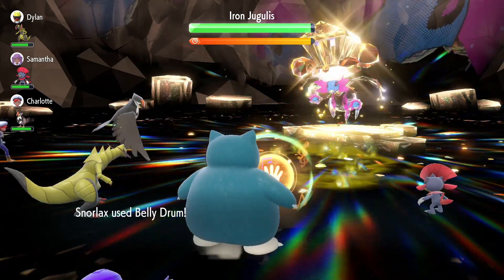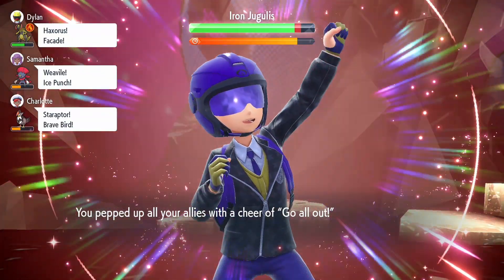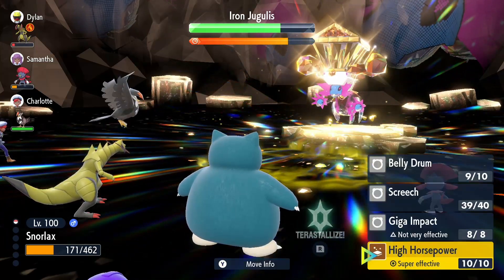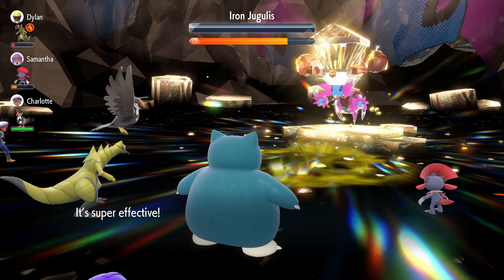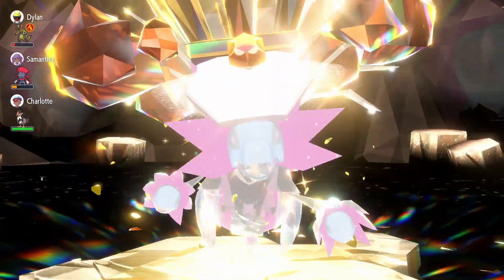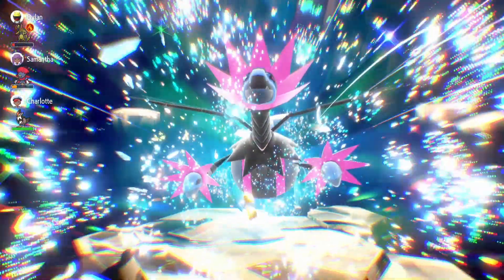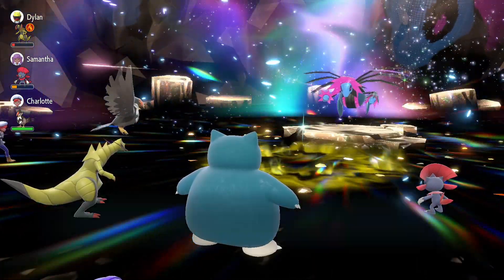For Iron Juggalus, you're going to start off with Belly Drum, then use Screech, then do an all-out cheer. Then you're either going to use High Horsepower or Giga Impact — it's all going to come down to the Terra raid den typing. Some raid dens, Giga Impact is going to be the go-to move, and other raid dens, High Horsepower is going to be the go-to move. But most of the time for Iron Juggalus, it's going to be a four-turn KO.